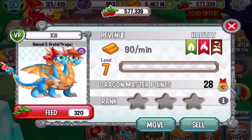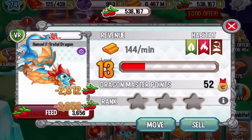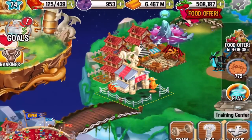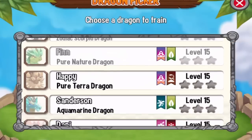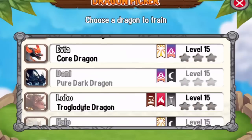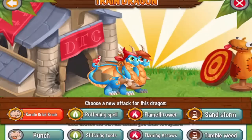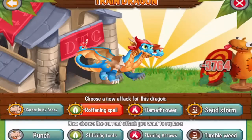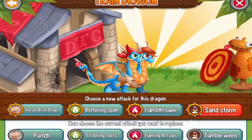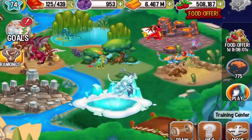Let's level it up to level 15 and see what attacks we can train this dragon with. Let's go to the training center. We can train this dragon with Karate, Brick Break, Running Spell, Flame Thrower, and Sandstorm. As you can see, Sandstorm is the most powerful attack you can train this dragon with. All right guys, this is the Hansel and Gretel dragon.